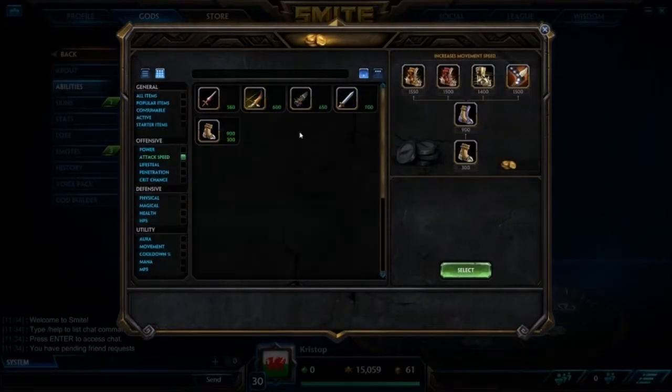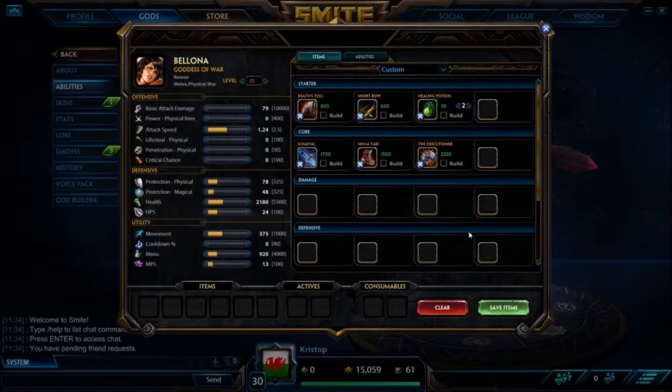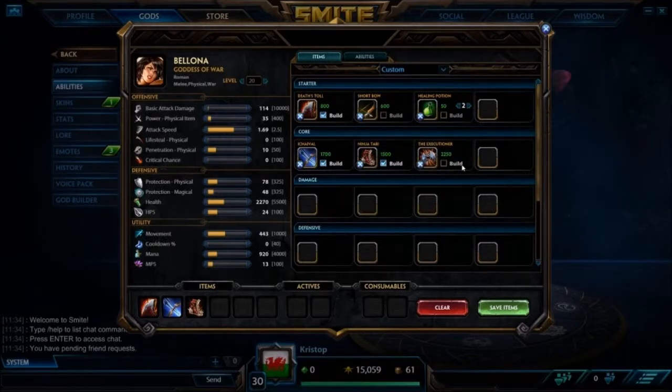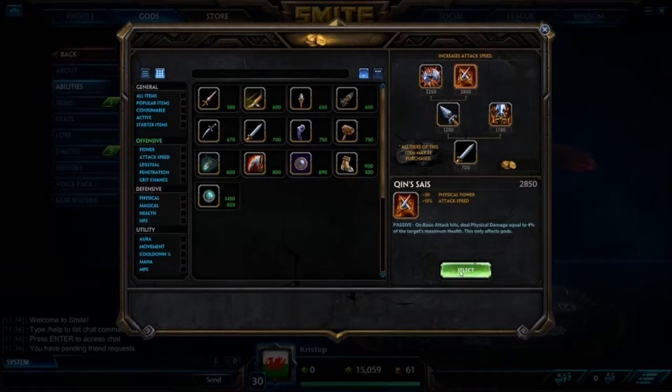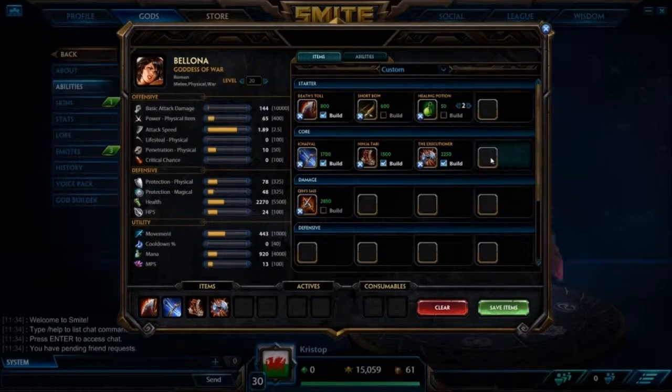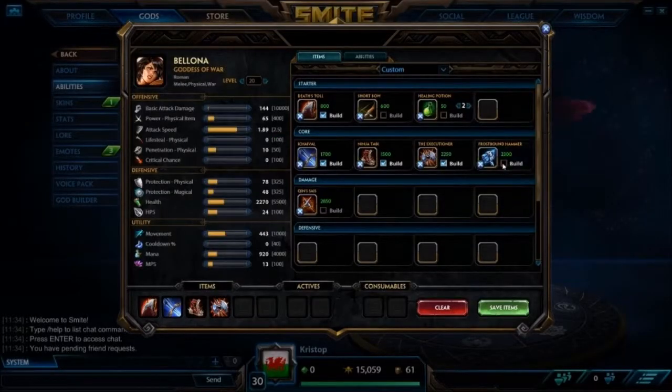Next we go into more attack speed — Executioner. You don't get Qins really on Bellona, though you can if you're against someone like Hades who's building block stacks plus Ethereal Staff and you don't have any defense — then yeah, go Qins. It's a strong item, a bit more expensive, but if you have loads of health, go Qins. Otherwise just build Executioner.